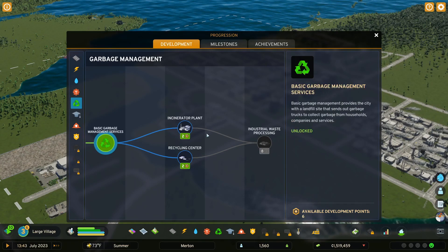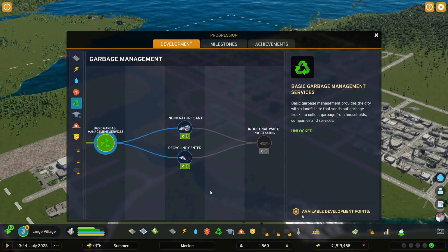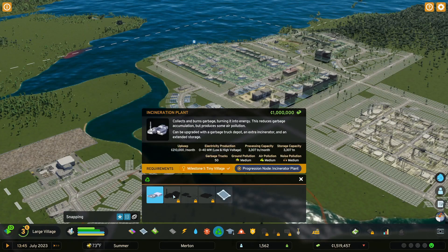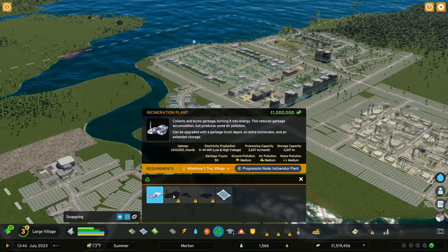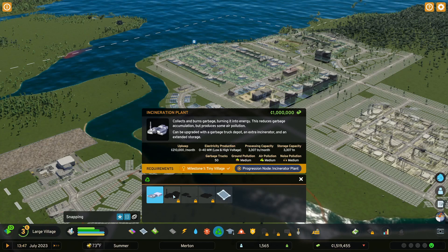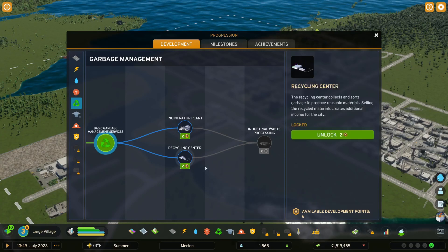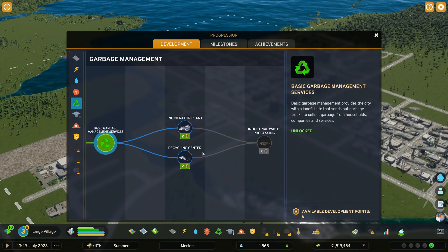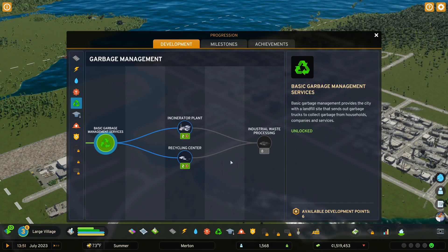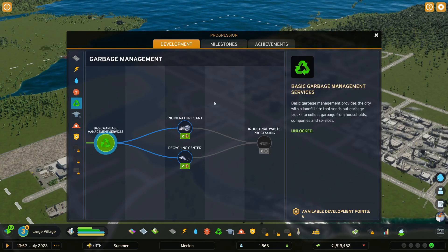Garbage management — you're going to be looking at the incinerator plant at some point. The incinerator plant will help to burn off your trash, but when you go to unlock it, it is costly and it also has a pretty expensive upkeep. Your landfill is going to suffice for quite a while. The recycling center helps to keep individuals happy, but I think that's more of a mid-game item, and industrial waste processing is for much more advanced cities.